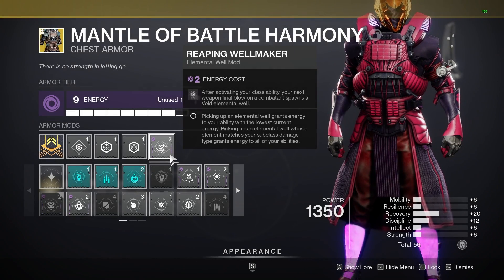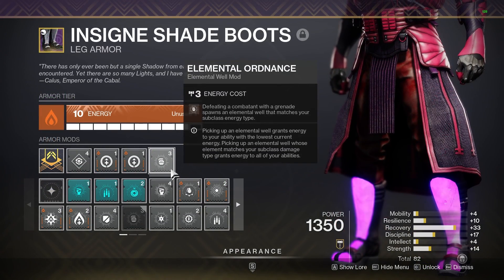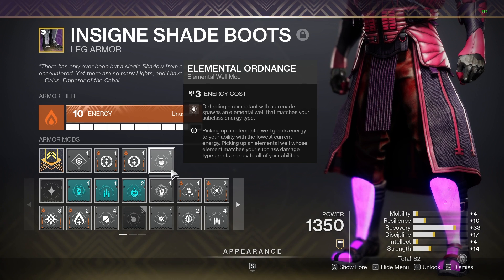Mod number one is going to be Reaping Wellmaker. After placing down our rift, we are going to spawn a void well after our next final blow. This build revolves around the constant use of our rift and our void soul, so this is going to work great. Mod number two is Elemental Ordinance — grenade final blows will spawn an elemental well that matches our subclass. We are using two mods for generation so that we can maintain buffs from wells more often. Devour gives us our grenade back after something like four or five kills, so this is going to be able to generate wells very, very often.